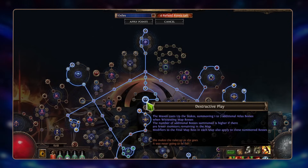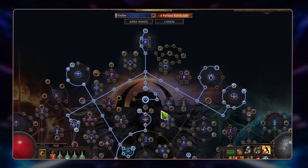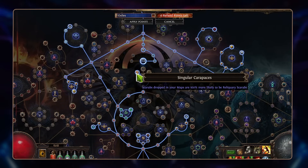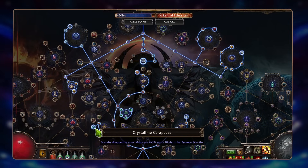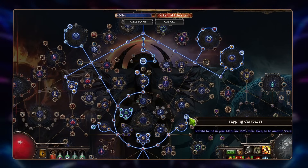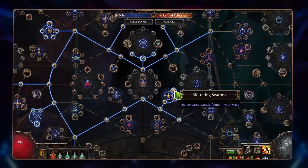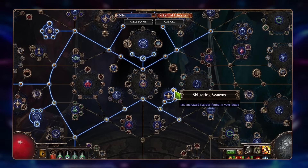You'll also get a lot of cool drops from Maven herself, since she can still provide nice awakening gems. On top of that, I recommend Singler or scarab bases because reliquary scarabs are pretty expensive right now. You can also use Crystalline Carapaces since Ancestor scarabs are not completely expensive but are pretty stable. Thrapian Carapaces could also be nice because ambush scarabs are stable as well. All of that together with amplified artifacts and chances from Skittering Swarms can help you get a lot of scarabs, even basic ones.